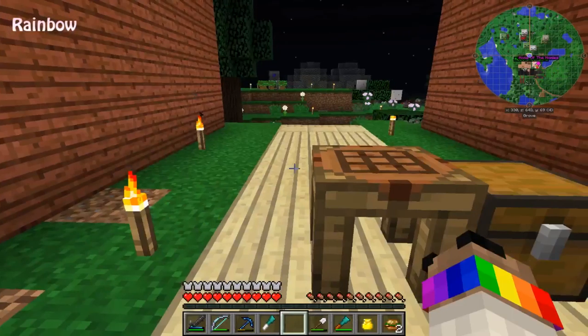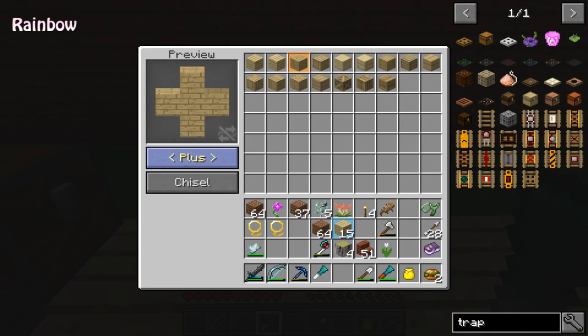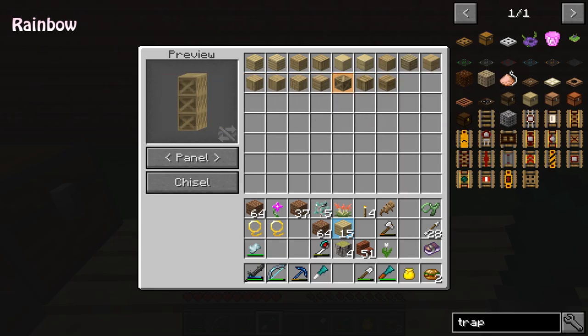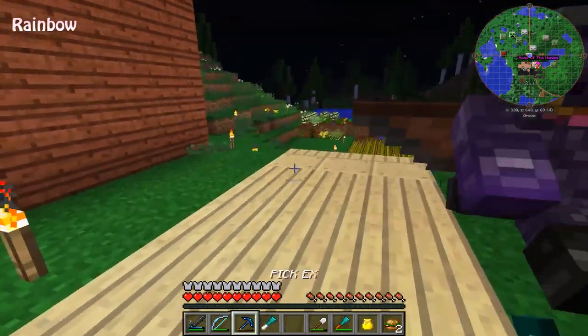I need to get more birch wood. You click on what you want to chisel, then click on what you want to preview, and it shows you what it looks like. Then you just click chisel. And you can change your perspective on the block — you can turn it, twist it around, look at the wall or the block from any angle. I love it, that's amazing.